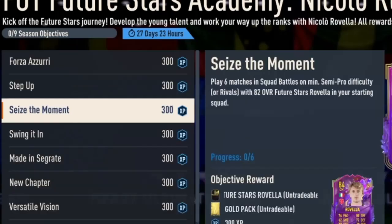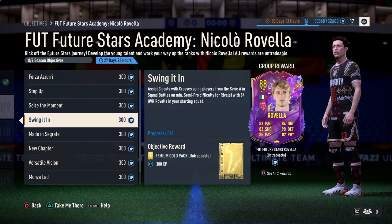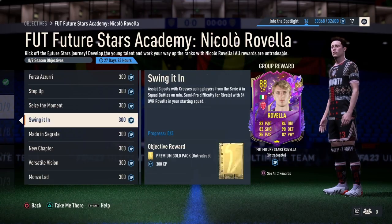For Seize the Moment, it says play 6 matches in Squad Battles on a minimum semi-pro difficulty with the 82 overall Future Stars Rubella in your starting squad. Just simply play 6 matches while having the 82 Rubella. Once you complete this, they are going to give you the 84 Rubella.